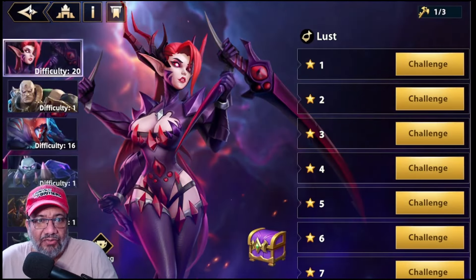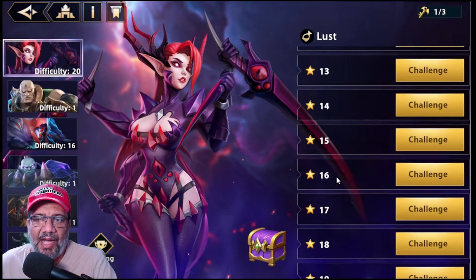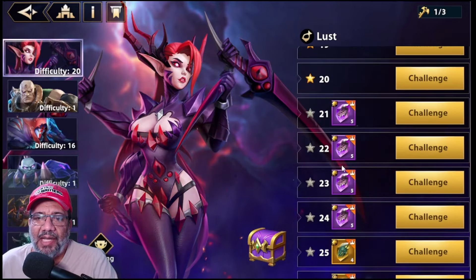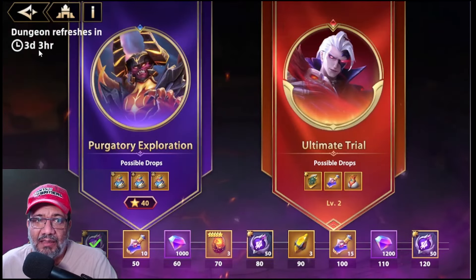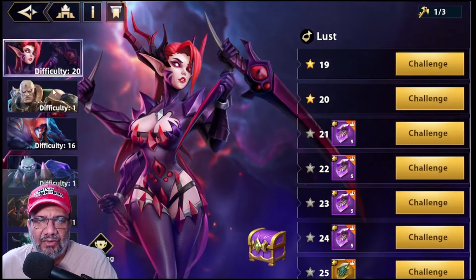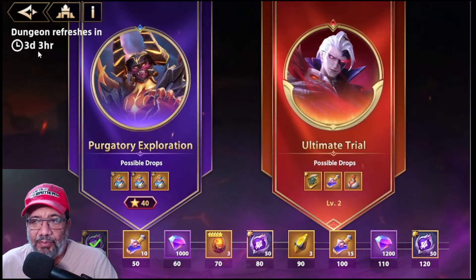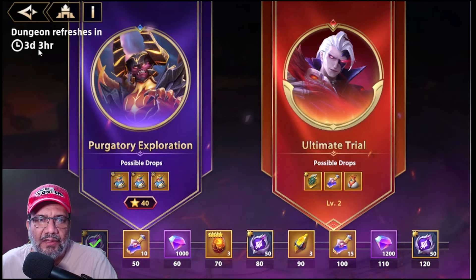In any case, what we want to do is clear as many stars as possible. Once the weekly reset happens on Monday, we can use our heroes wherever we want — they won't be tied to the boss where we used them anymore. This resets on Mondays, just like all other weekly content in the game.